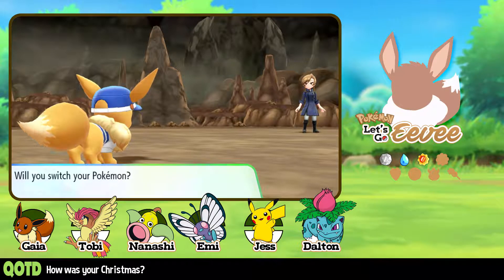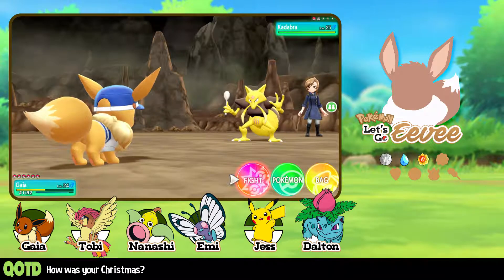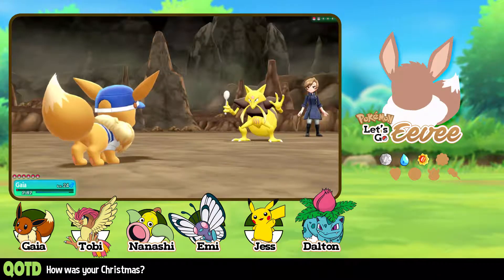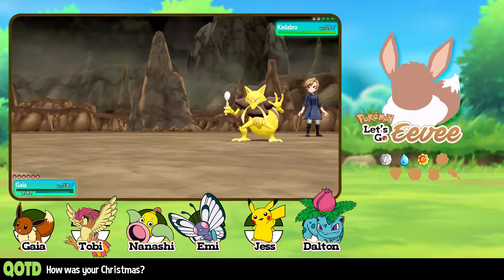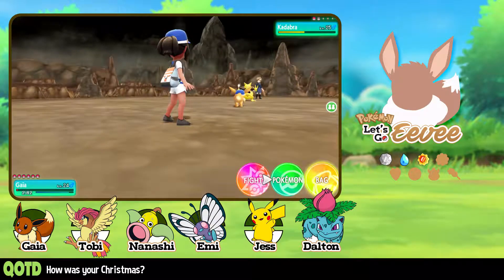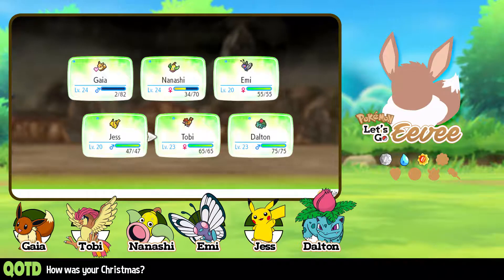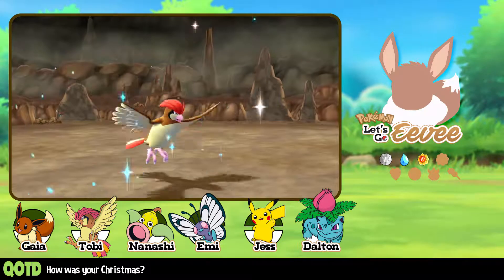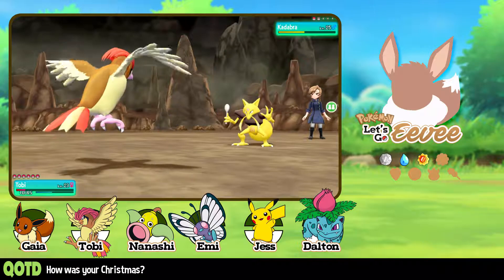Kadabra — I'm going to keep Gaia in there. I think most of my other Pokémon are weak to Psychic type. Not all of them, but a good majority. Psychic beam? That's probably going to hurt. 2 HP! 2 HP! I'm probably going to die next turn, but 2 HP! Gaia's going to have to survive. We're going to bring out Toby — Dalton's weak to Psychic type, so we're not going to do that. Toby is taking some major damage though.